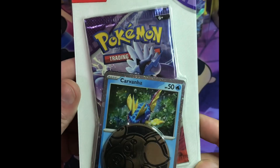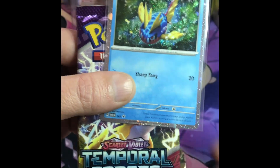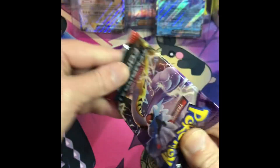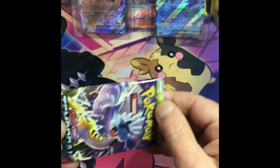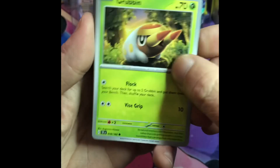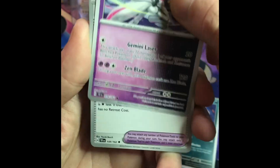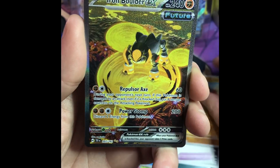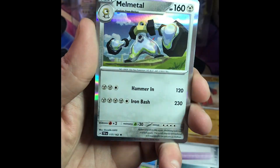Pack nine — Temporal Forces. Caravanha promo. Coin, Caravanha promo, and our pack. Temporal Forces. Looking for Raging Bolt — it's at the top of the rankings in this set currently. Reverse. Iron Boulder, and holo.